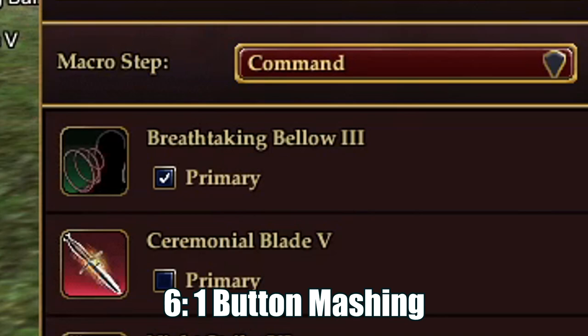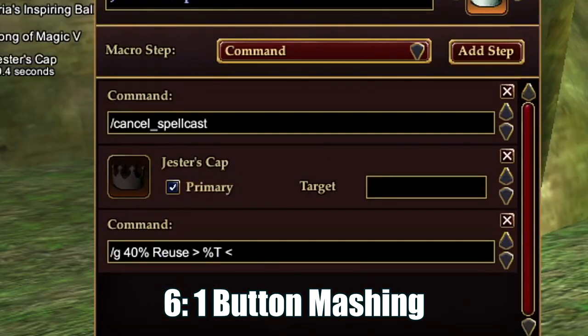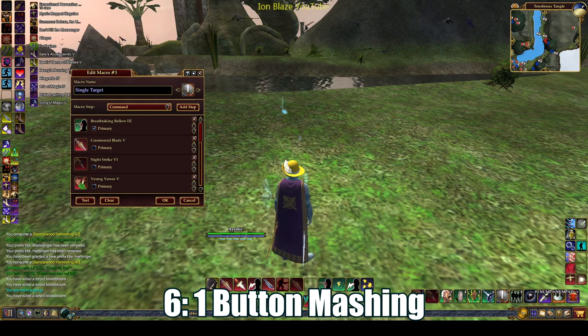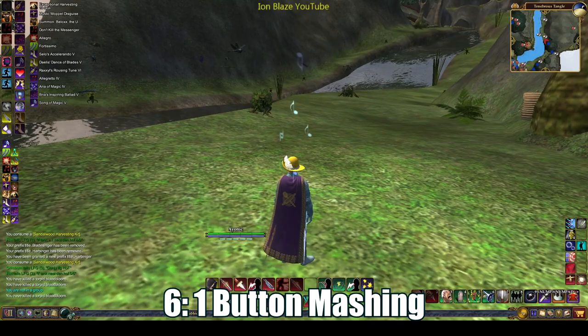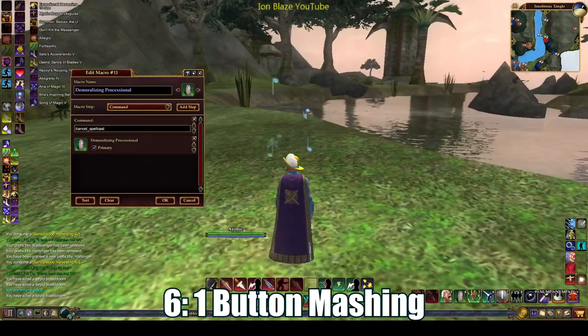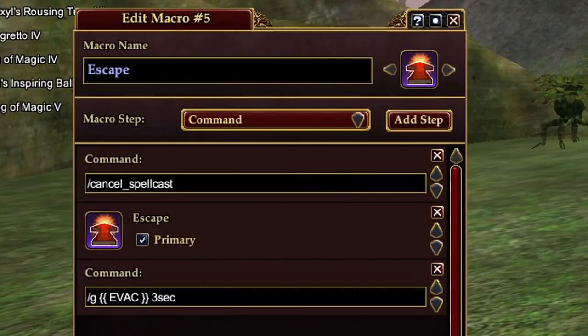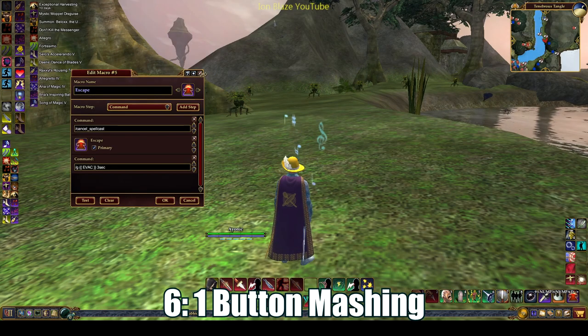The other confusing thing about macros is the little button that says 'primary' — it doesn't mean that ability is used first whenever available; it's just a graphical indicator showing when that ability has refreshed. The other reason to use macros is for emergency abilities. Say you need to immediately stop casting a long nuke and do a quick heal — normally you'd have to finish the nuke first, which can be fatal. Make a macro with the first line being 'cancel spell cast,' then put your ability after, and it'll stop whatever you're doing and immediately cast what you want. Use this for rezzes, emergency heals, evacs, feign deaths, and similar abilities.